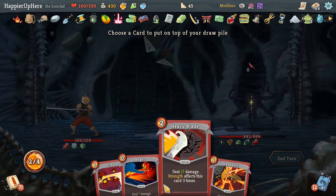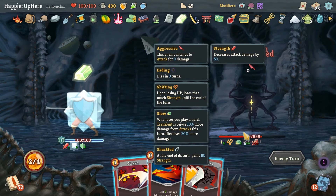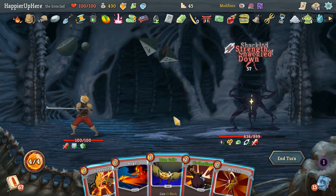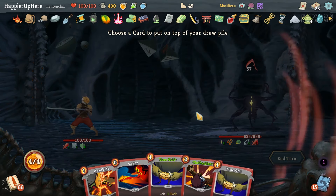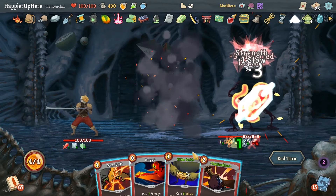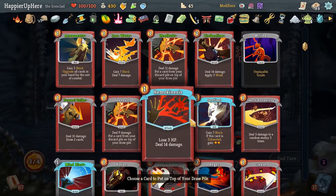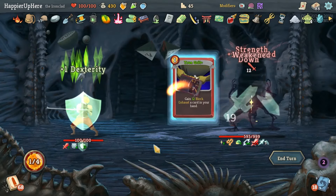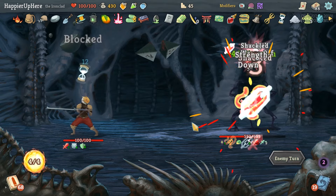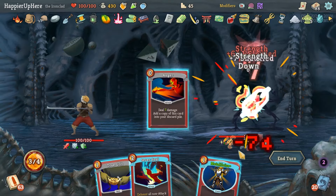I'll put Headbutt back so we'll be able to get another Mind Blast. 57 incoming - this might be a little tougher. War Cry gives us True Grit - I don't think we need two. Let's do Anger, Headbutt the Mind Blast, then Clothesline and True Grit. Fully defended here. Mind Blast still does enough damage - that's enough.